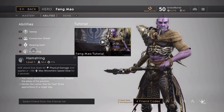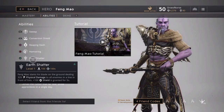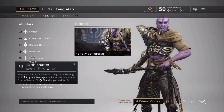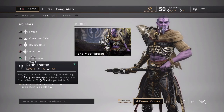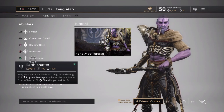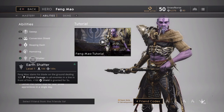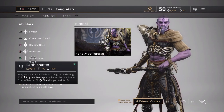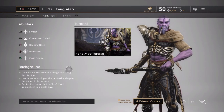Fang is not great at defending towers or pushing lanes, but for one-on-one engagements, assassinations, and even team fights he's very strong. His ultimate is Earth Shatter — Fang Mao slams his blade on the ground, dealing 325 physical damage to all enemies in a line in front of him, plus a 100 shield granted for five seconds. His ult does a ton of damage but also gives him survivability. Combined with your Conversion Shield and Reaping Dash escape, he has good tools to stay alive through a fight.